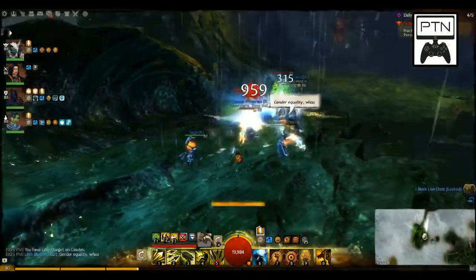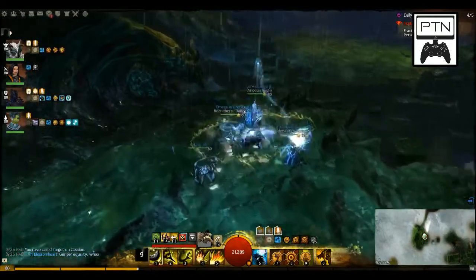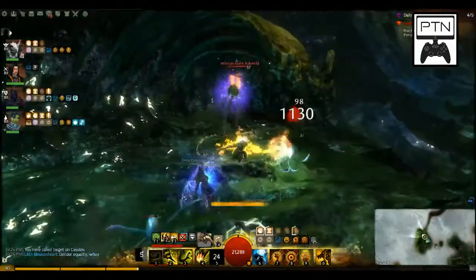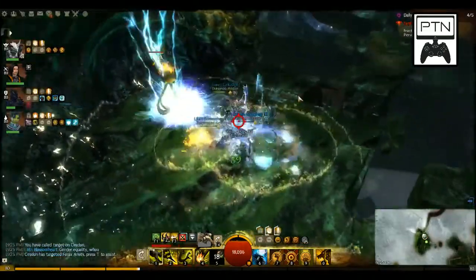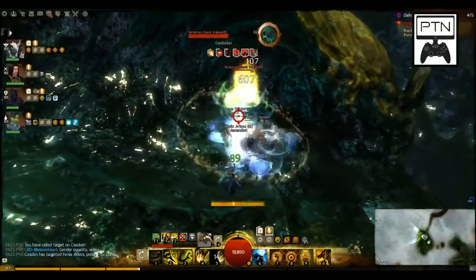This is the last group. If you'll notice, there's the Jade Maw — its slimy grossness out in the middle of nowhere over there, and that's where we're going to fight him. As we've been doing for all the other Fractal videos, we're going to mention his agony attack. He doesn't have an agony attack. The second you step on the platform, nothing happens right off the bat.